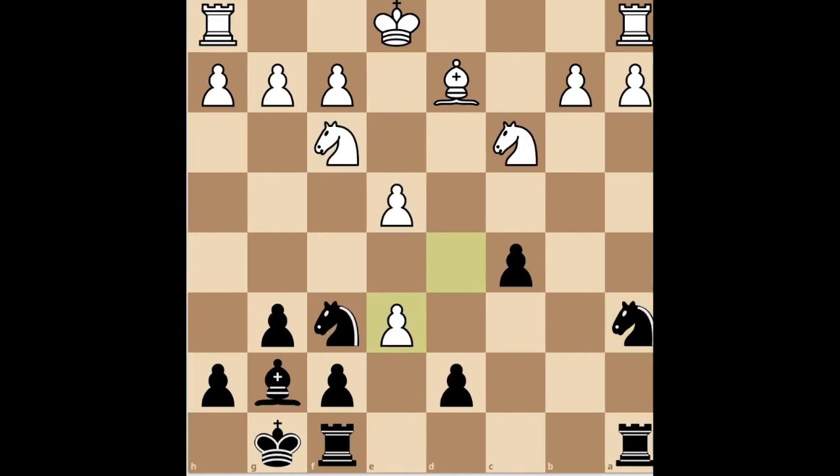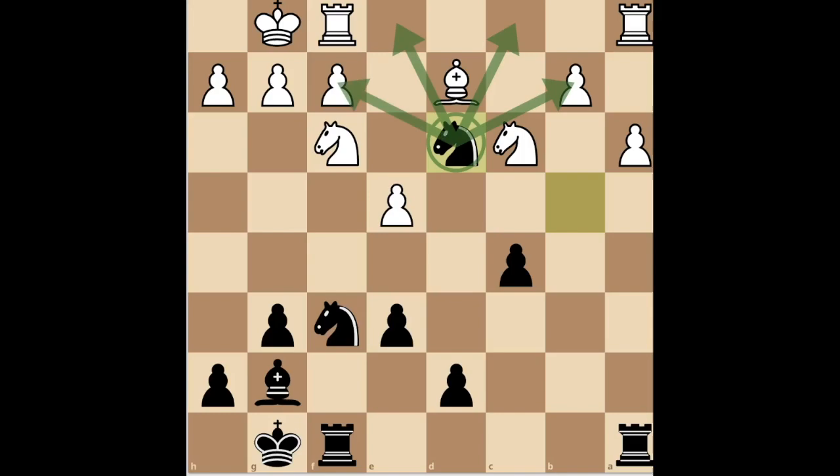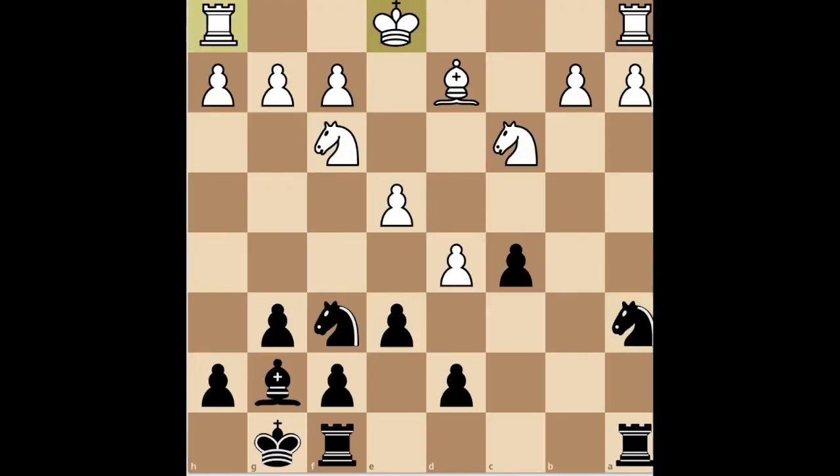If White takes on e6, recapture with the f-pawn. White castles, and now you play knight b4, and then knight d3. Your knight is perfectly placed, your bishop is menacing, and the queenside pawns are now more fragile than the ego of a candidate master.